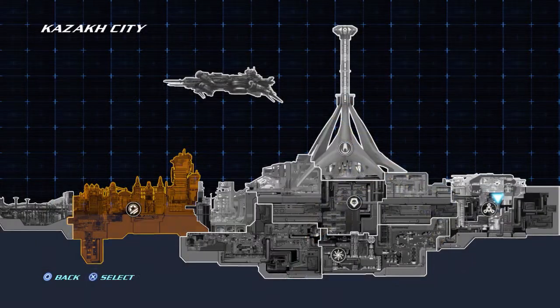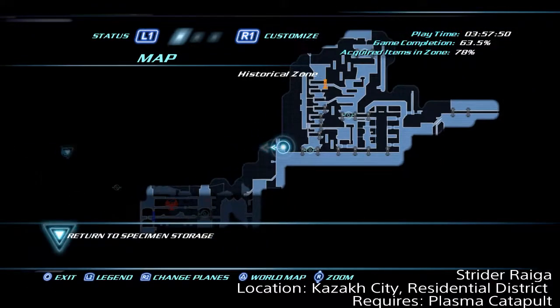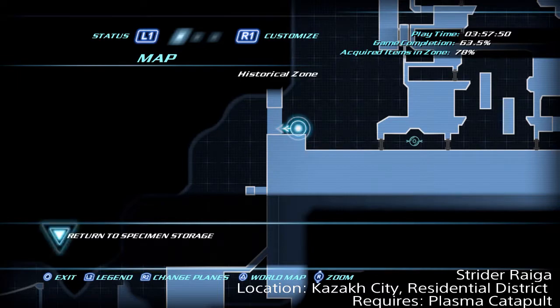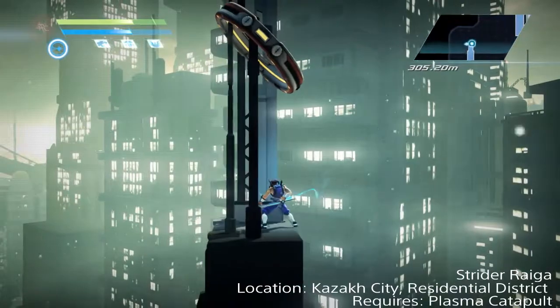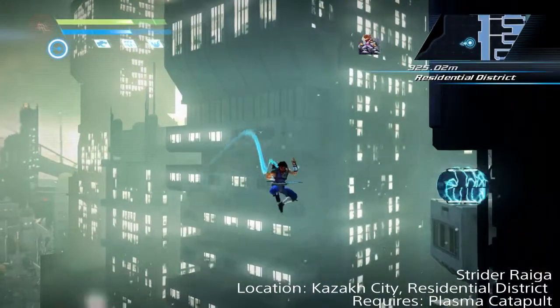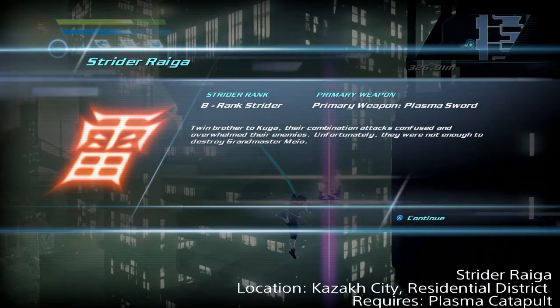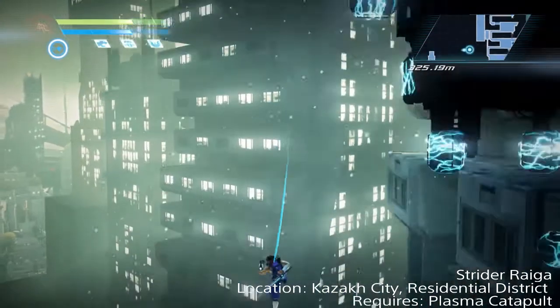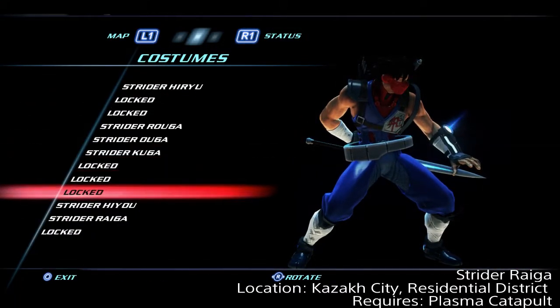Right after you've attained the Ultra Cold Cypher, we're going to backtrack from where we got it over to the residential district — if you don't remember, this is where you fought Nangpua and Peipu. Make your way up to the area shown on the map and launch yourself with the launcher there. The fallen Strider is just hanging in the air right there. Drop back to the ground and I'll show you what it looks like.